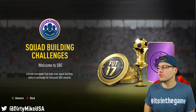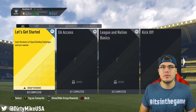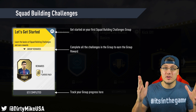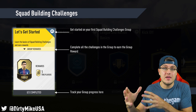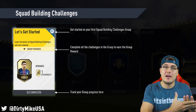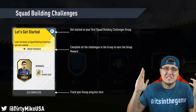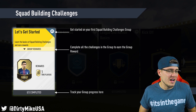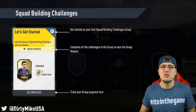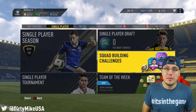Squad Building Challenges are new to FIFA 17 and a great way to take players you weren't going to use, throw them into a squad, and get benefits. There are all sorts of different squads you can put together. Do this at the beginning of FIFA because you can generate coins and pull new players into the club that are far more valuable than the free stuff you loaded up with. A lot of times those reward packs are just bronze players — but don't discard them, you can utilize them.